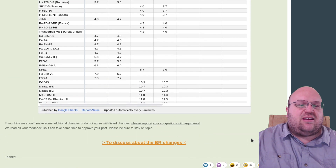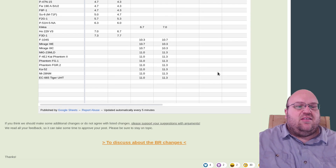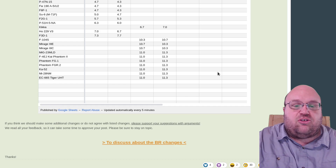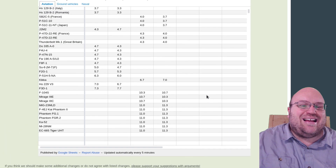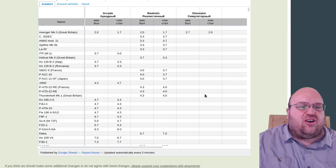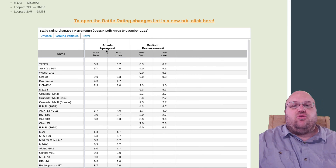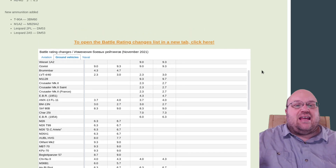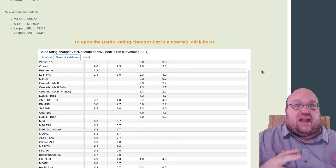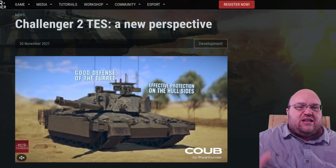They did add some Phantoms to the 11.3 aircraft list — the FG-1 and the FGR-2. They did go ahead with the helicopter changes from 11.0 to 11.3 they mentioned previously. I kind of went through the list in a hurry and didn't see any other major changes compared to my previous video on it. I will be keeping an eye out for any major changes and let you know if anything comes up. I expect these changes to be implemented post-haste, since today's the 30th already.